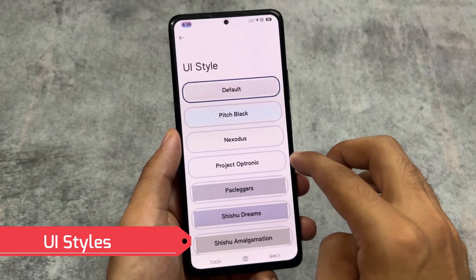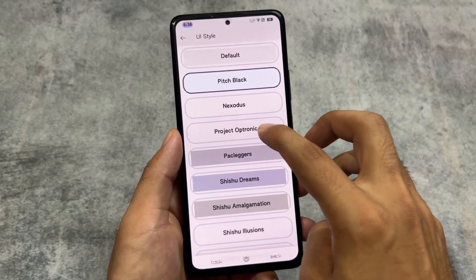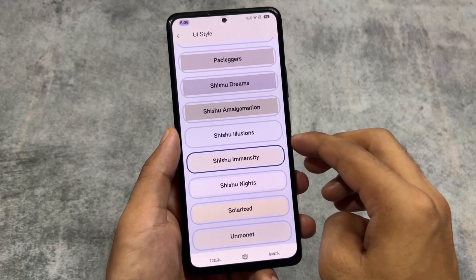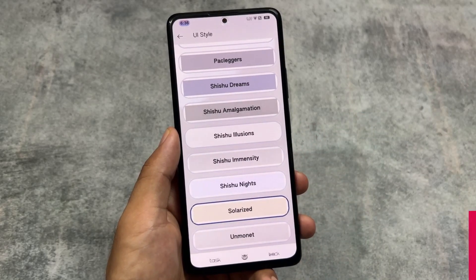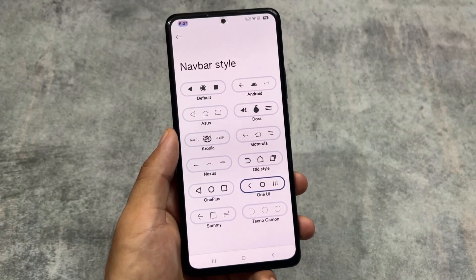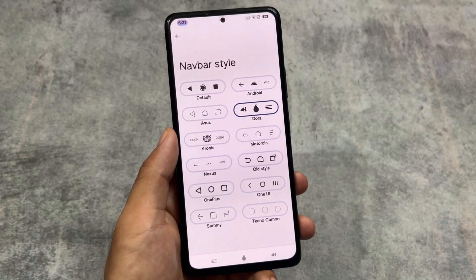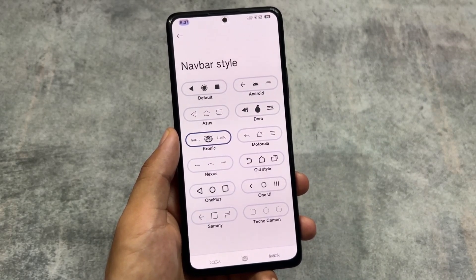This custom ROM also supports UI styles — by default there's pitch black mode, which is helpful if you use dark mode, as well as Project Otrope-like backgrounds. Shishu themes — inspired by Bootleggers OS — are also present. Navigation bar styles are another interesting feature; for example, the chronic style looks very interesting. Most users use gestures so they may not notice, but it's a great option.